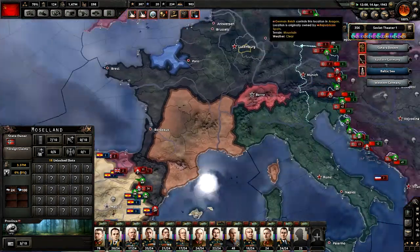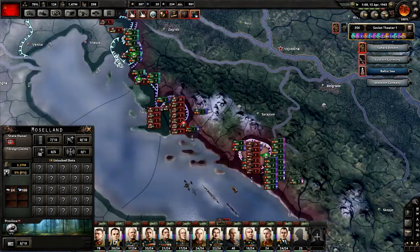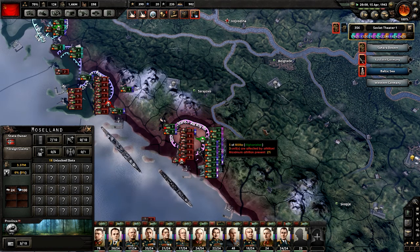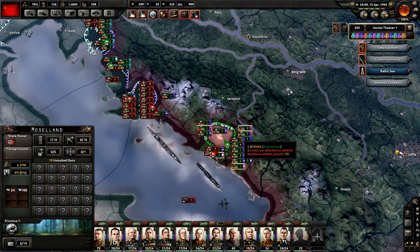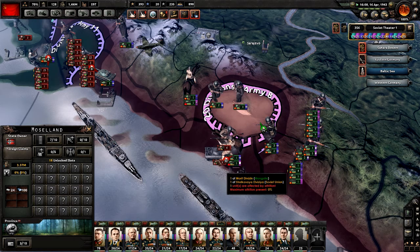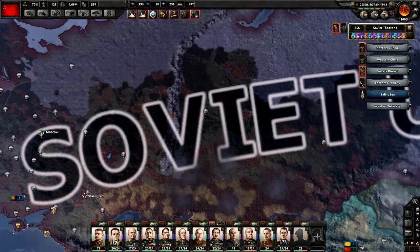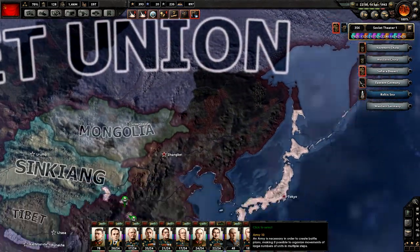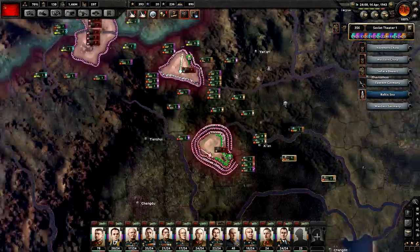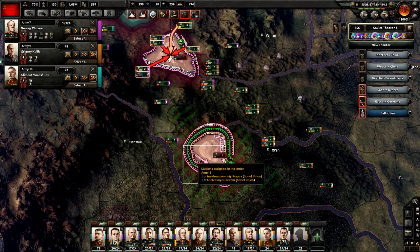Republican Spain wants to send 101 expeditionary divisions. I'm gonna let Republican Spain deal with it, because once I've defeated Germany — because France is not a part of Germany — basically once we get to here we've won against Germany. Germany will capitulate and then we'll just clear out the rest of them very quickly.